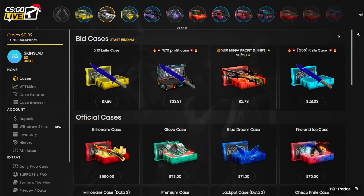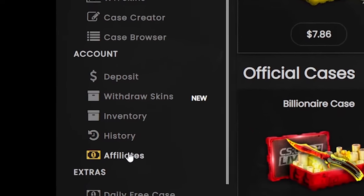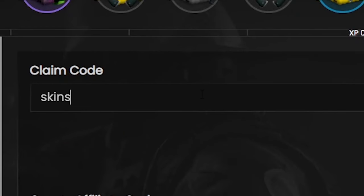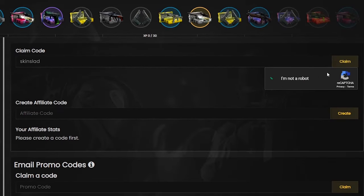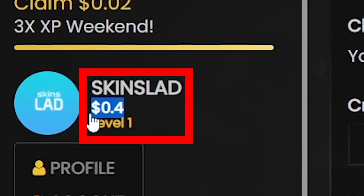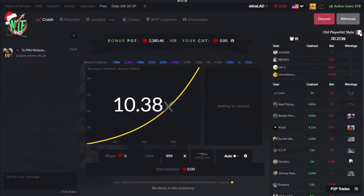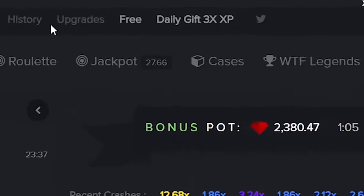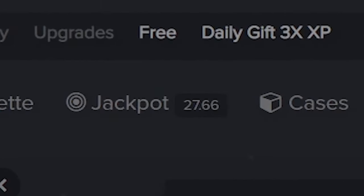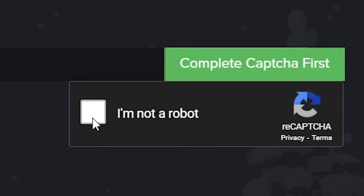Now I'm on the site called CSGO Live. You can find your free credit button on the left side in the menu under the account tab — it's affiliates. You press that button, enter code SKINSLAD, confirm you are not a robot, and claim your coins. You get 40 cents to play with or withdraw in the form of skins. The next site is WTF Skins and again you can find the free credit button up top. You press free, then under claim code type SKINSLAD, confirm you are not a robot, and press the claim button.